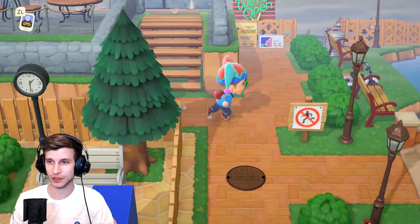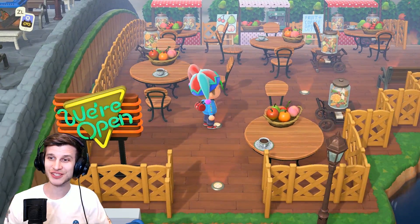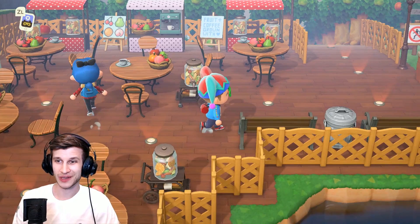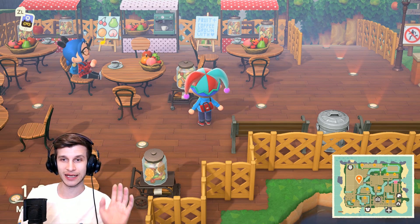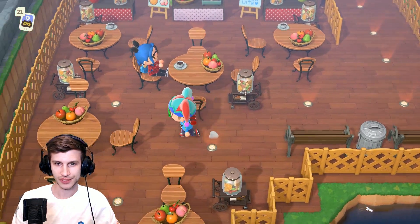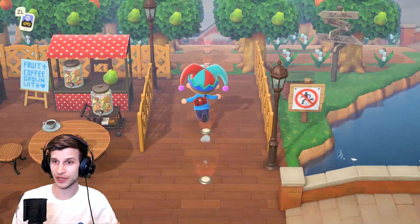Before we hit the museum, which I think is one of the coolest entryways I've seen for a Blathers spot, this cafe is so fruitful. There's so much going on. I love that it's not just like one table, but look at this — it's so smart. It's the same setup at each table, but it's rotated to increase variety and not make it seem like it's just a copy-down pattern. Really, really good. I like that a lot. A little cafe, which is pretty fun.